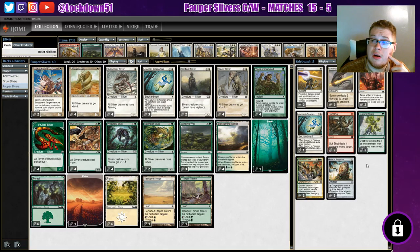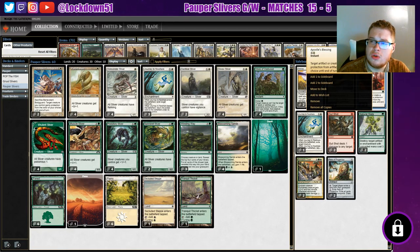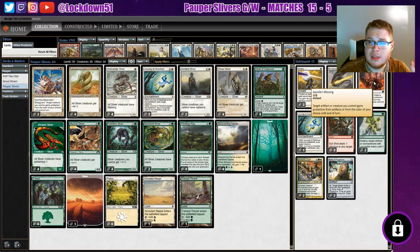Another protection spell I've been eyeing is Apostle's Blessing - something I can swap in and out with Benevolent Bodyguard depending on the matchup. It's Phyrexian mana, so we can pay white or two life and one colorless for this instant. Target artifact or creature you control gains protection from artifacts or from a color of your choice until end of turn. Very similar to Benevolent Bodyguard but as an instant that only costs one colorless and two life. Even if we're mana screwed and can't cast Vines, Apostle's Blessing can cover us. I have two in the sideboard - I want to try it in certain matchups like burn.